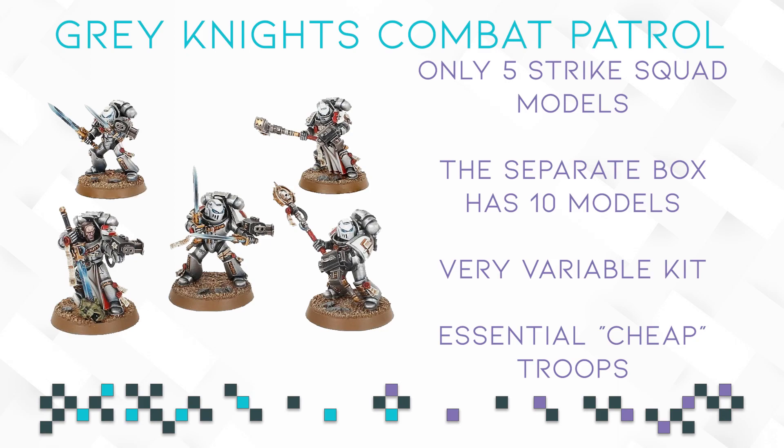Next we have a 5-man Strike Squad, which is basically half of a full Grey Knight Strike Squad box that usually gets you 10 miniatures. They will be your troops choice of the box, although you can build them in many different ways — three in total I think.